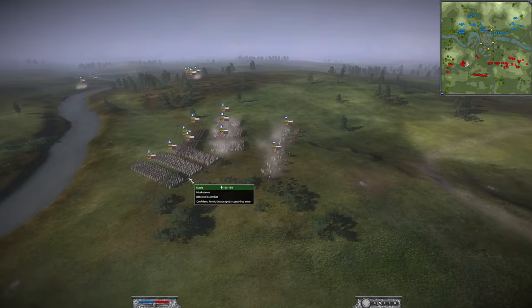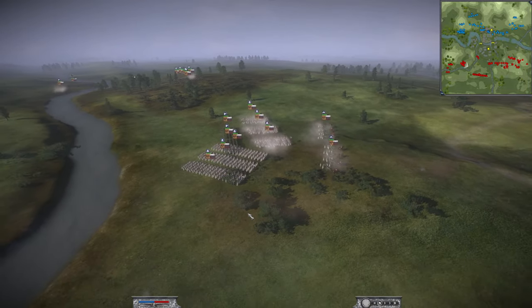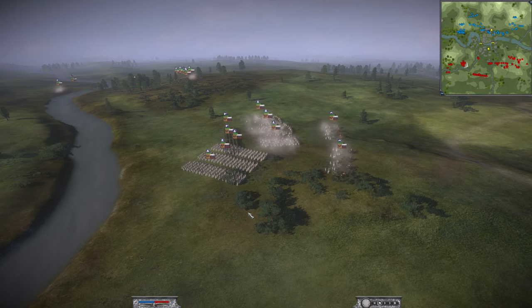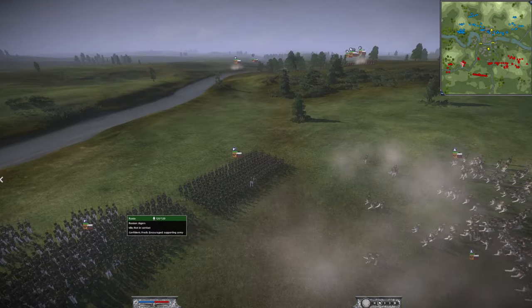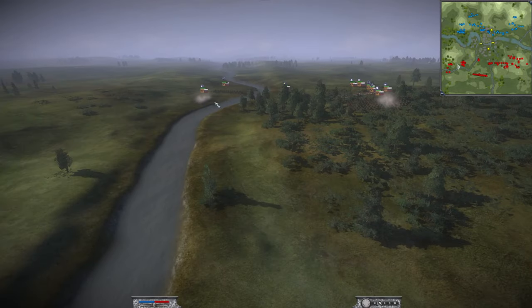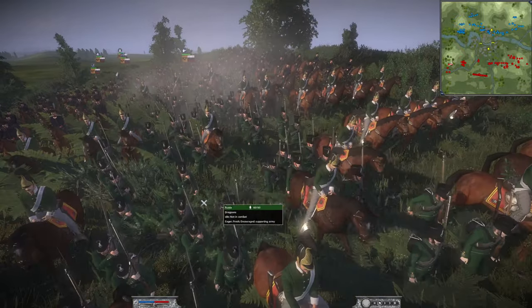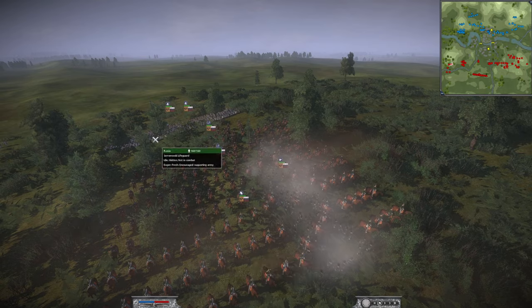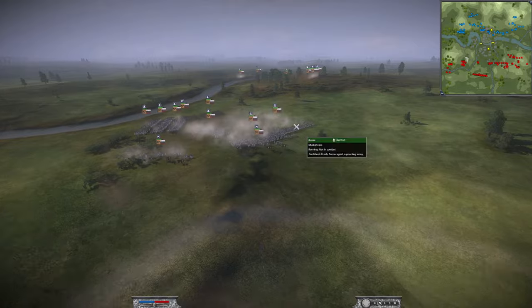We'll keep it on slow speed for now. On the left side — the red side, Carl's side of the map — we have a Russian player to start with. He has three Russian jaegers, the Russian light regiments, and one of the 17th Jaeger Regiment — the special jaegers which look awesome.